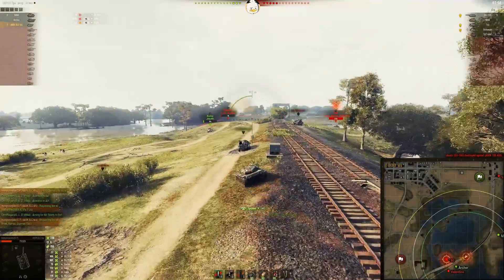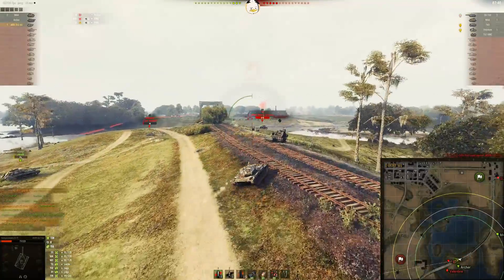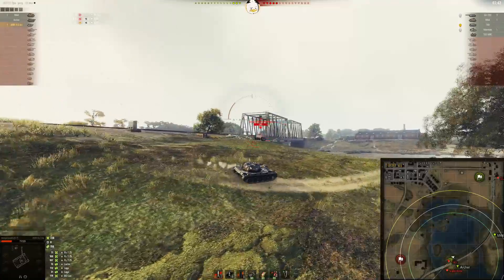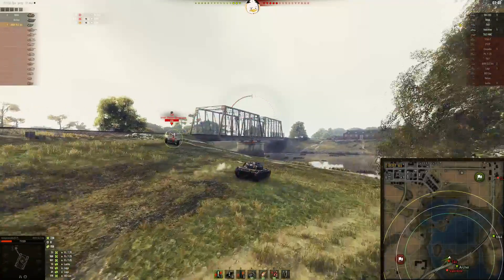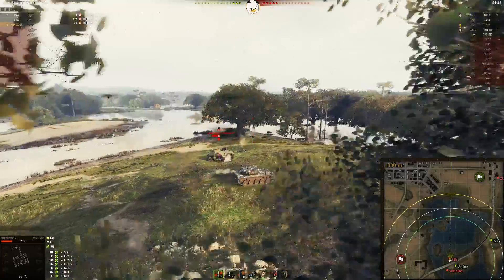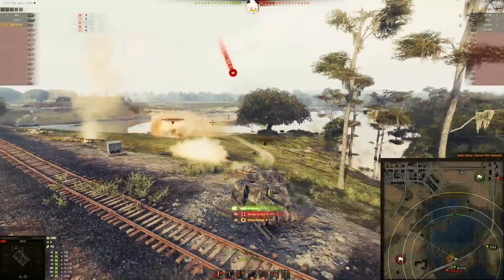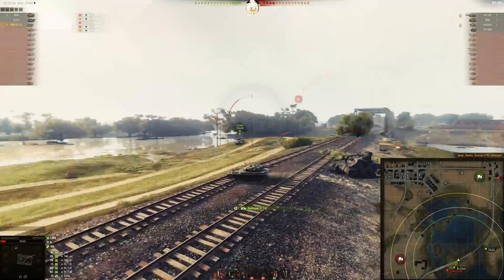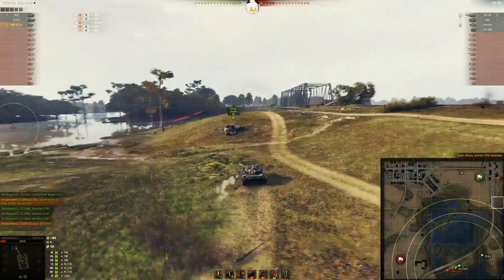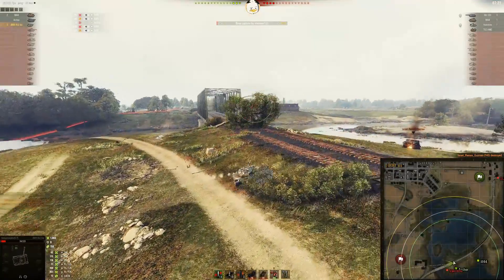There's the T40 — looks like it's got the derp gun on there. Jake is trying to get a turn on him, just circling him. Two shots into him already, helping out the T40 a little bit, and Mongoose is able to finish him off. A little fast-loading — the 75 millimeter is really nice, especially in these games.